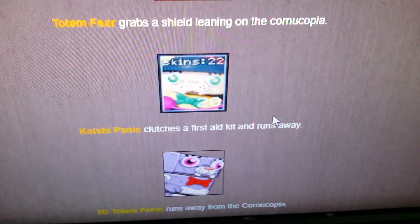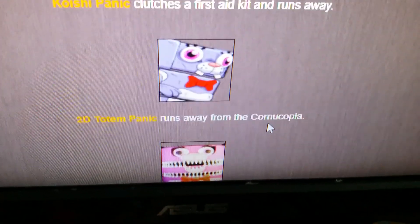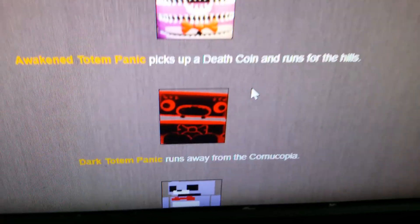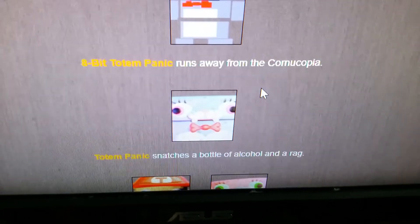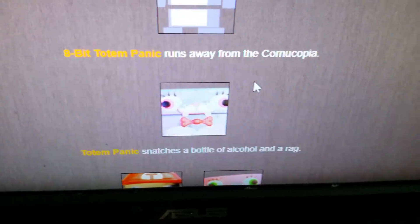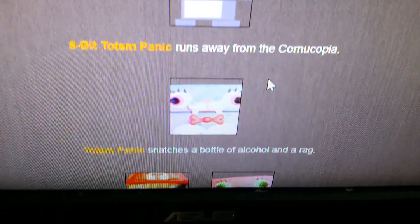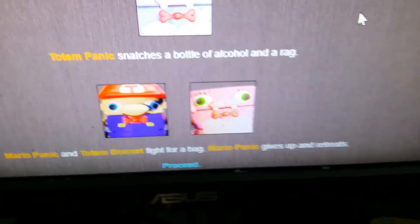Koishi Panic clutches a first aid kit and runs away. 2D Totem Panic runs away from the cornucopia. Awakened Totem Panic picks up a death coin and runs for the hills - he's gonna be dangerous. Dark Totem Panic runs away. 8-bit Totem Panic runs away. Totem Panic snatches a bottle of alcohol and a rag as well. Mario Panic and Totem Bonnet fight for a bag - Mario Panic gives up and retreats.